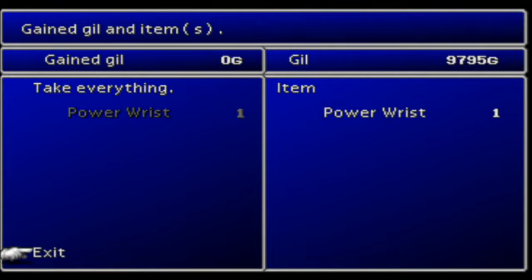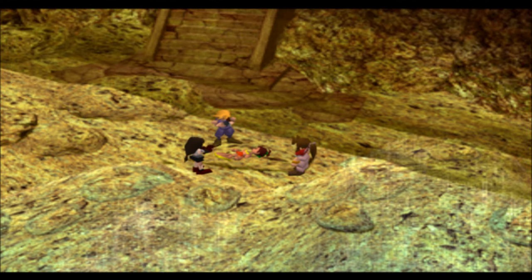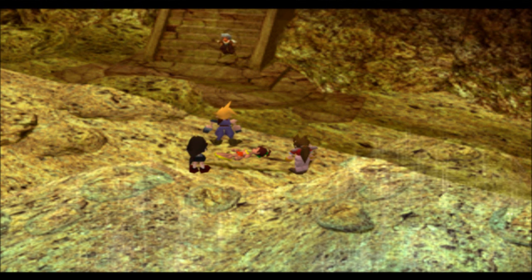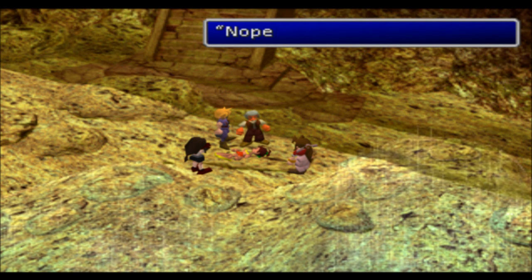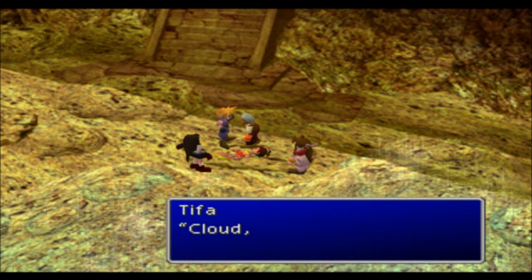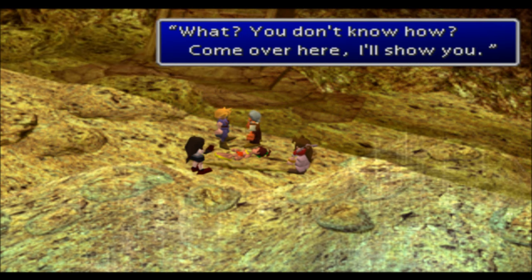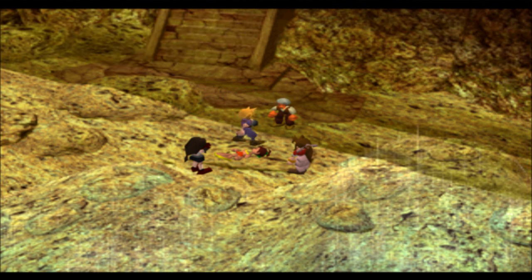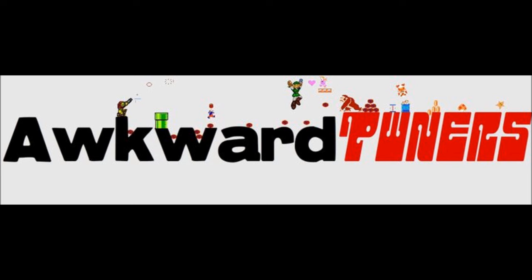All leveled up — good stuff. We got a Power Wrist accessory. Now Priscilla is unconscious and the old woman is worried. She's not breathing, and they want Cloud to perform CPR mouth-to-mouth on her. I'll do that in the next part of my Final Fantasy 7 walkthrough/playthrough — see you then!